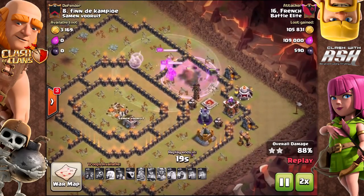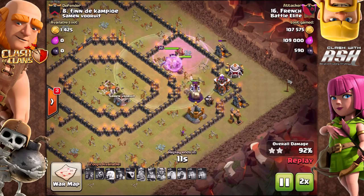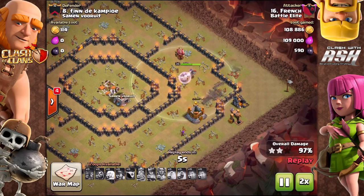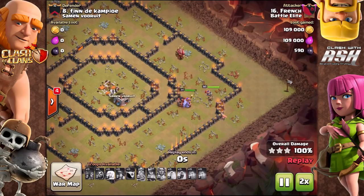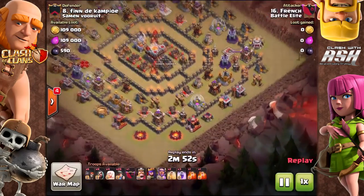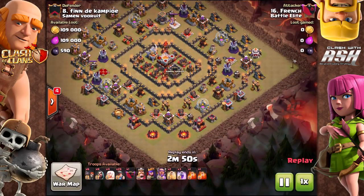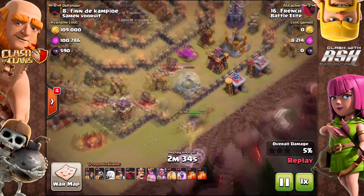You really broke that attack down — you should start your own YouTube channel, French! So a couple of questions before we move on. If it was a different type of ring base, is your number one goal with the queen always to engage that clan castle as efficiently as possible with as little troops as possible, or does it change depending on the base?